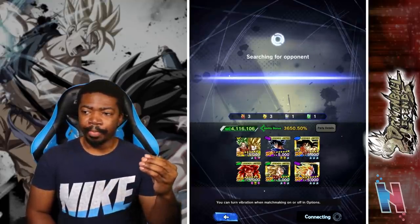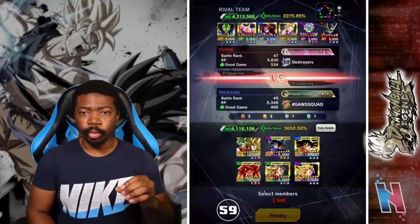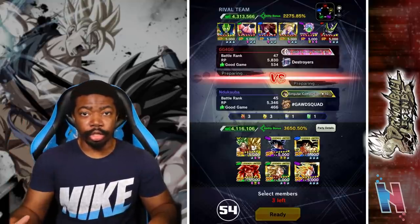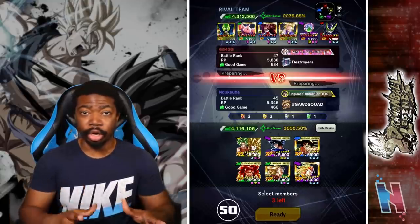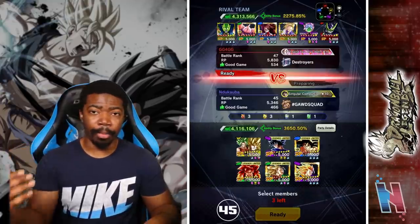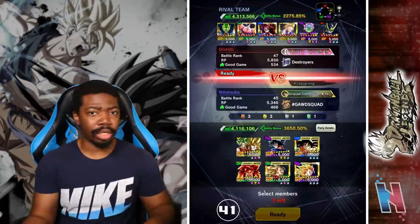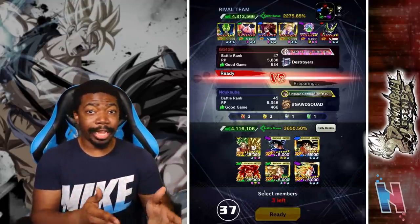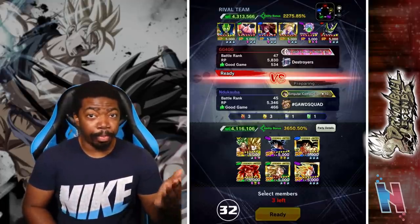Duo units, from what I've noticed, really don't last that long. Out of all the duo units in the game right now, the only one that really lasted a good while was Trunks and Mai. Saiyan Man 1 and 2, Broly and Cheelai — they didn't really last as long as they should and got replaced pretty quickly. I'm hoping Kale and Caulifla actually last a good while because I really want dual units to be something people go after.